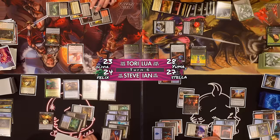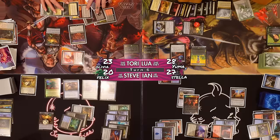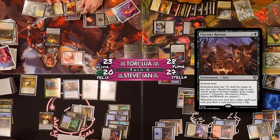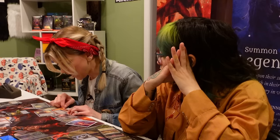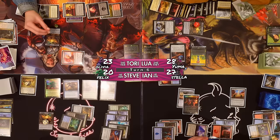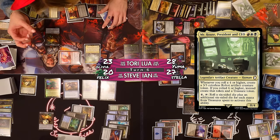I'm going to go to combat, attack Steve for four, and create a treasure. I'm going to tap two treasures — going to three since they tapped for two — and cast Discreet Retreat, enchanting Sunhelm Fortress of the Legion. Enchant land — enchanted land taps to add two mana of any one color, spend this mana only to cast outlaw spells or activate abilities from outlaw sources. Whenever you cast your first outlaw spell each turn, draw a card and lose a life. I'm going to one treasure for four mana and cast Mr. House, President and CEO. Whenever you roll a four or higher, create a 3/3 robot artifact creature token. If you rolled a six or higher, you get a token and a treasure.